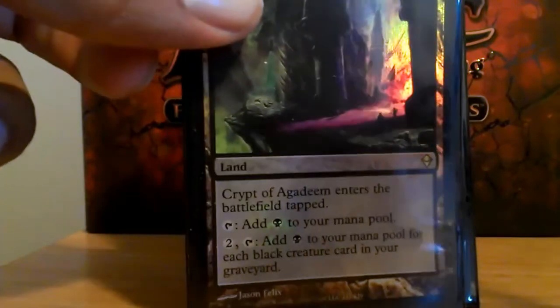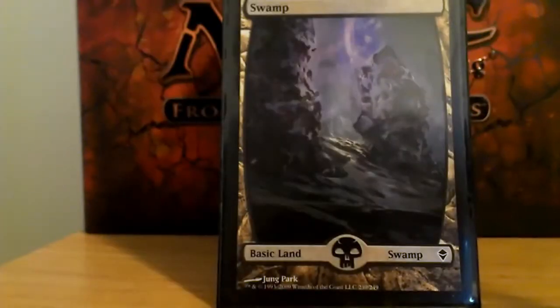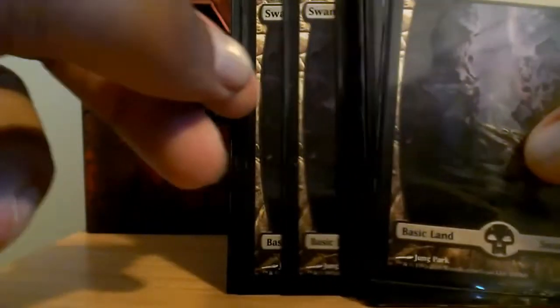Crypt of Agadeem is similar to Coffers, except it uses black creatures in your graveyard, but it also taps for black mana by itself. I run 30 basic swamps in the deck. I like this art a lot, so I just chose to make them all this art.